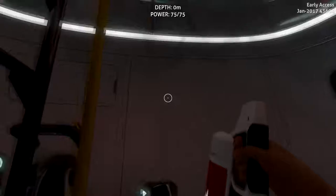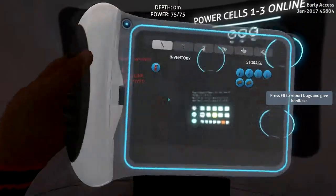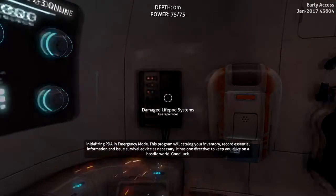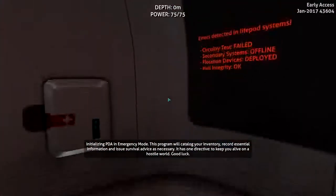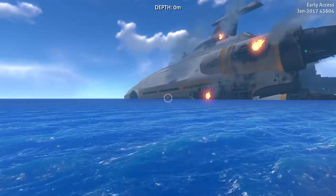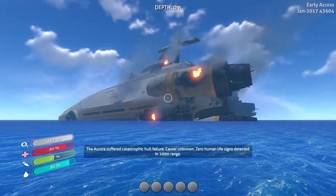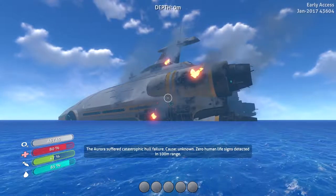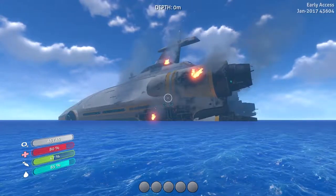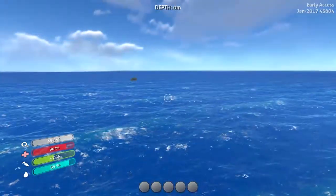So let's put all this stuff out. I'll show you — as you guys saw in the little intro, I was in the ship called the Aurora. It suffered catastrophic hull failure, cause unknown, zero human life left so far on scan. I was on that ship and I was launched out in a life pod. I survived and we're on an ocean planet.